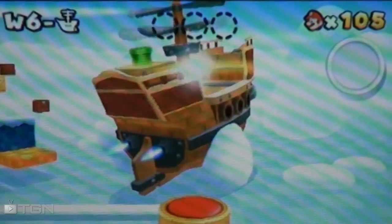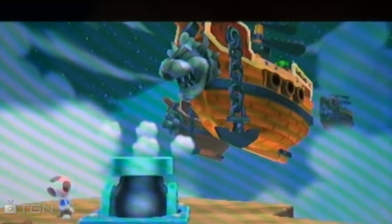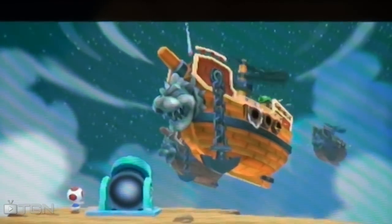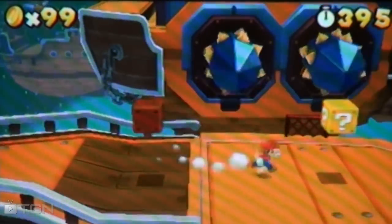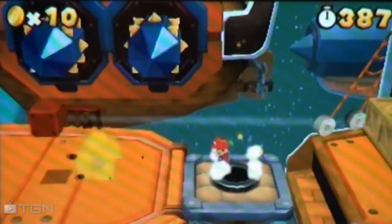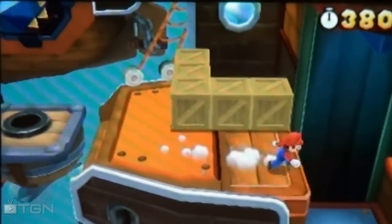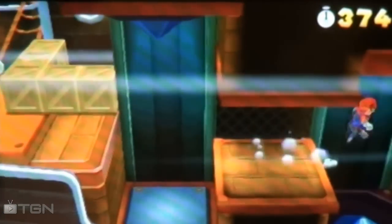Good news everybody, episode 33 of Conquering Super Mario 3D Land. In this episode we're playing 6-Ship. This is another one of those levels where the whole screen keeps moving along without you, so you gotta keep up or you die. It also has these old guys, the metal spiky things, and it ends in a boss level. All in all, it includes a lot of different elements from the Mario series all in one level.